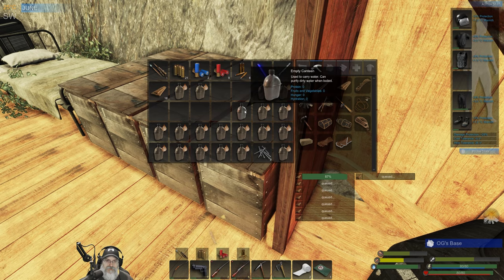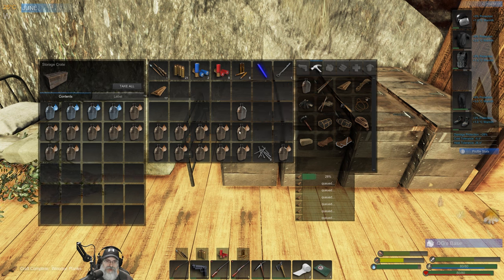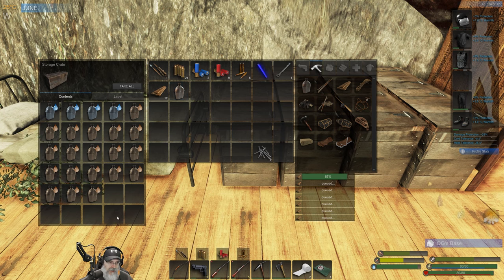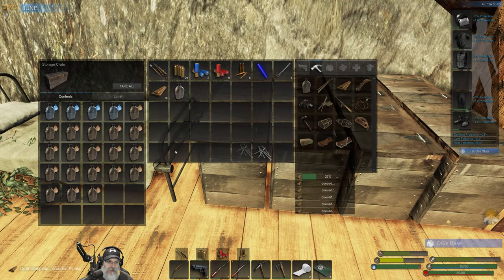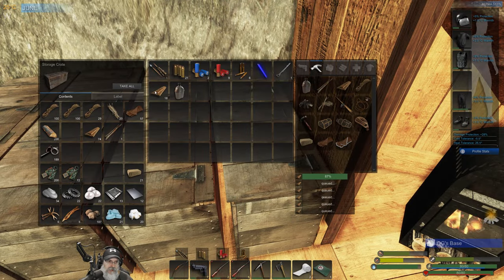How did that canteen not get filled? I must have missed it. Let's put the rest of these in here — that'll be a nighttime project. We still have one short somehow. We'll keep this other one with us in case we go near water. We're still making the boards; let's take the boards we currently have and put them in here for now. We've got our two shotgun slugs and a lockpick. I did hit some locked crates — here are the clips for those.